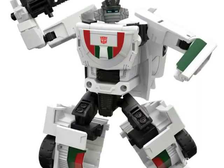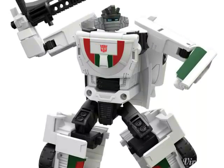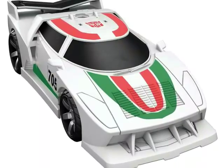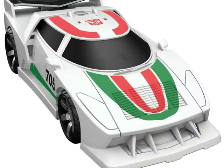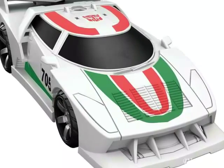Then we have a repaint of all the Stunticons — we have Wheeljack. Looks like a great figure, but I don't like the fact he comes with that blade. I would have preferred some sort of big weapon, because it would have looked more in line with Wheeljack's character — always inventing things. Still looks like a cool figure, and you can see remolding going on at the front of the bonnet to make him more Wheeljack.